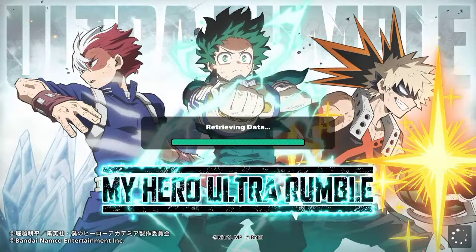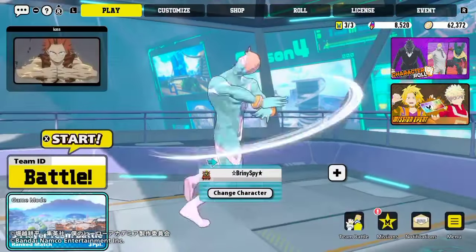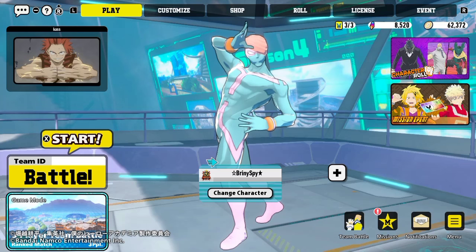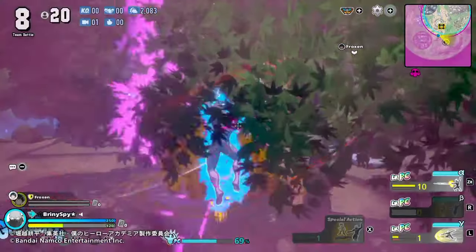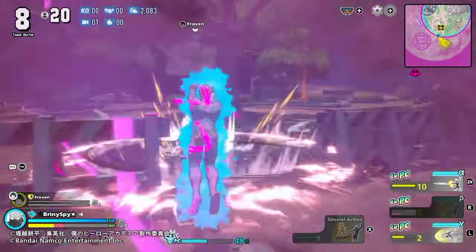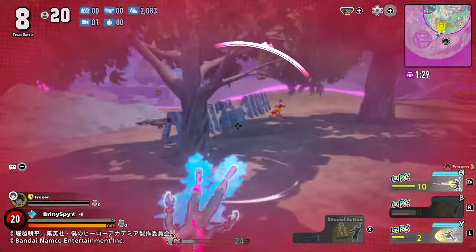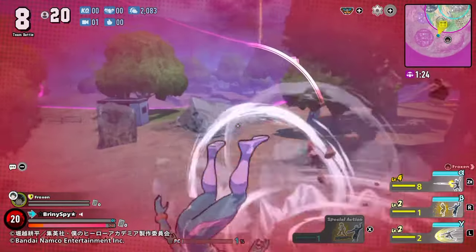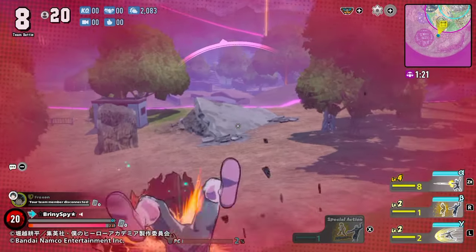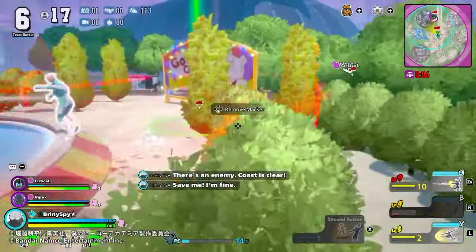My Hero Ultra Rumble. Hello everybody, welcome back to another video. Today this video is going to be specifically about a guide for Twice, and why his gamma is really good. Most of the time people say his gamma is based for movement only, to get out of trouble, and overall it's not the best option for Twice. However, that's not actually true, and there's a technique that so many people have been missing out on that really makes Twice deadly.